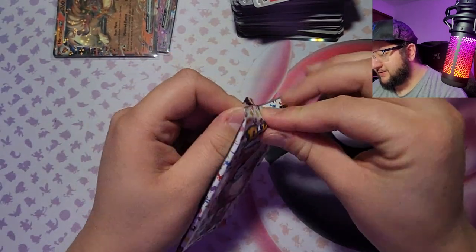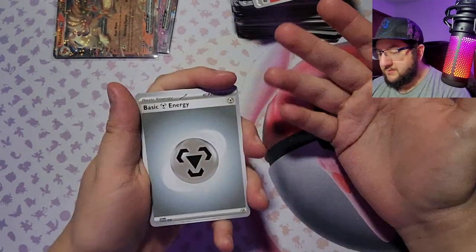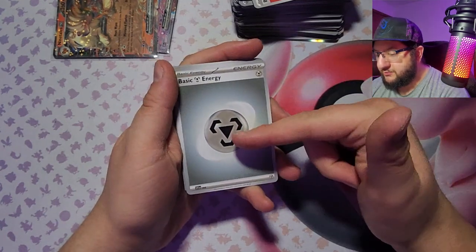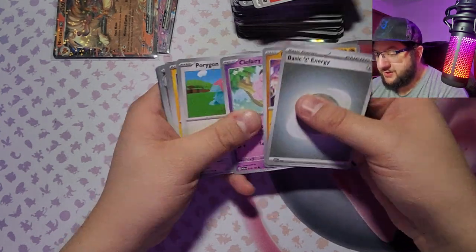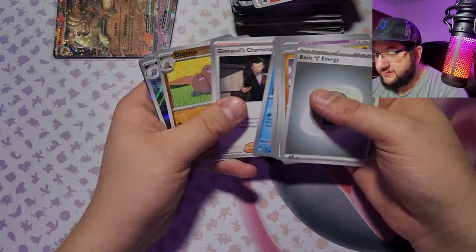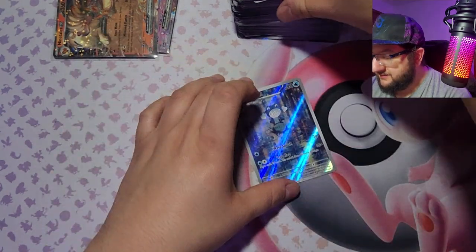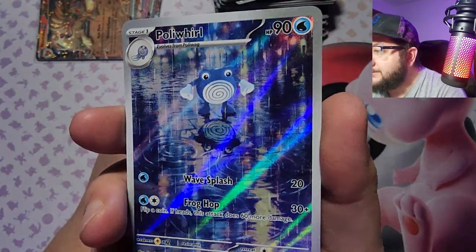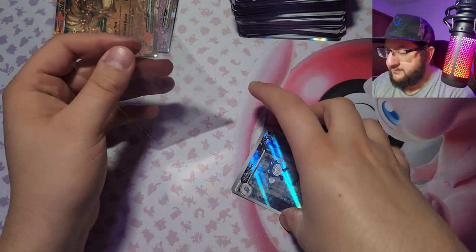I can tell this one's gonna be tough to open — it's a good color. Steel energy — last time I had to double check myself; I thought they replaced Normal with this, it's Steel I think. Got Machop, Clefairy, Porygon, Electabuzz, Parasect, Cloyster, Giovanni's Charisma, Dugtrio full art, Poliwhirl, and Marowak. Look at that — it's a water Pokémon, not necessarily in the water, but it is beautiful. I know we got this one already but I will take another one — I love it.